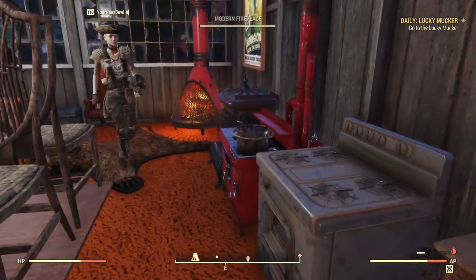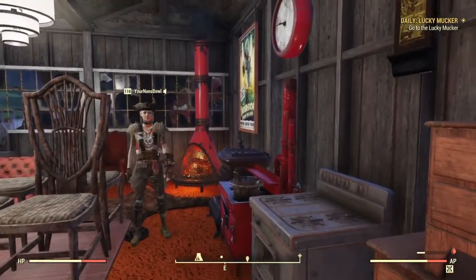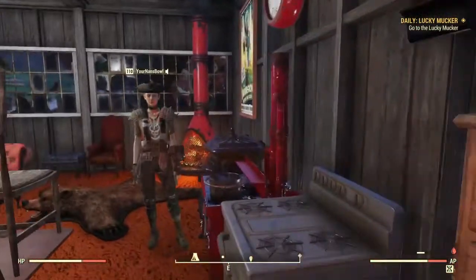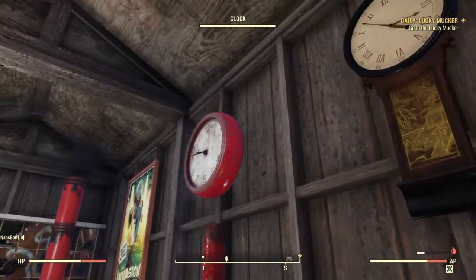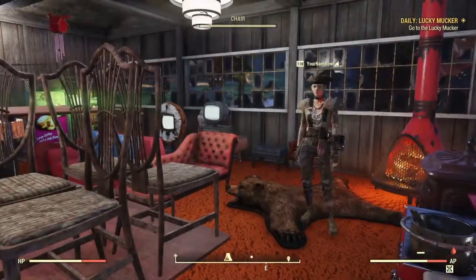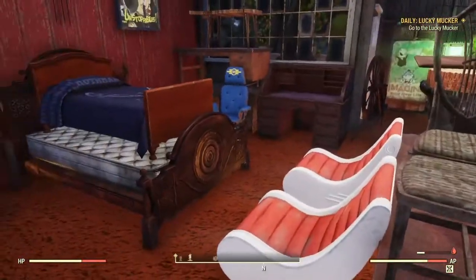I've tried to get nearly every red item because I have a Nuka-Cola themed camp. You've got the Nuka-Cola clock as well — I saw it downstairs on your shelves actually.